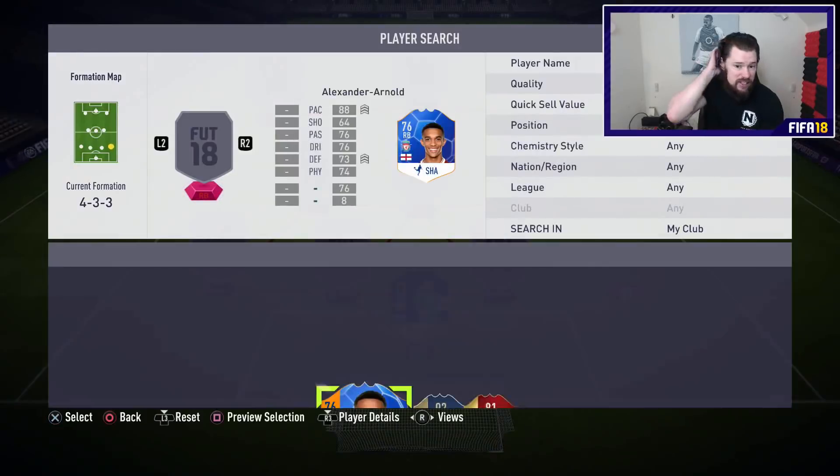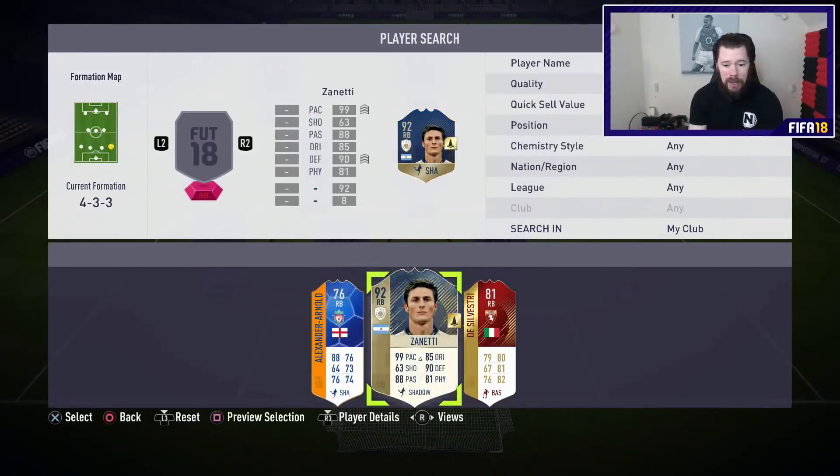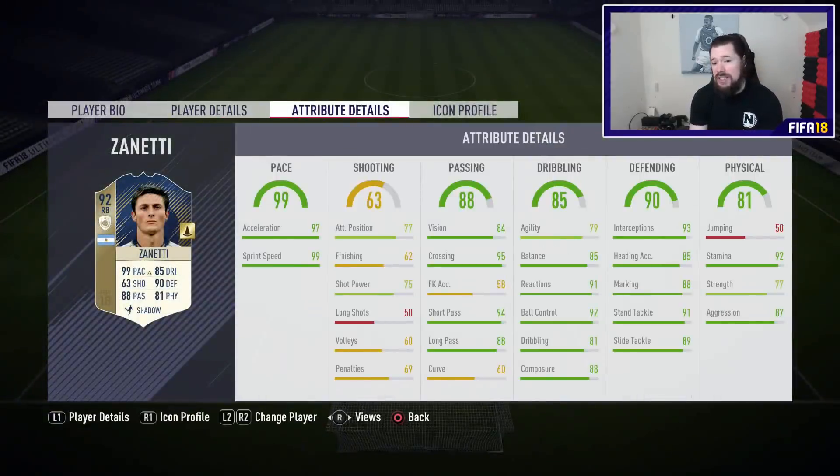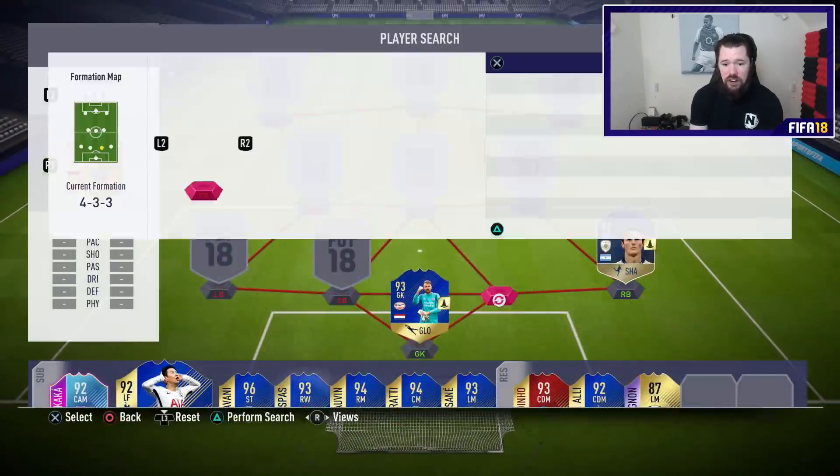So who have we got in this 99 pace team? In at right back we have Javier Zanetti. He has the pace card on him as well, taking him up to 97 acceleration and 99 sprint speed — 99 pace overall. Obviously very, very nice.